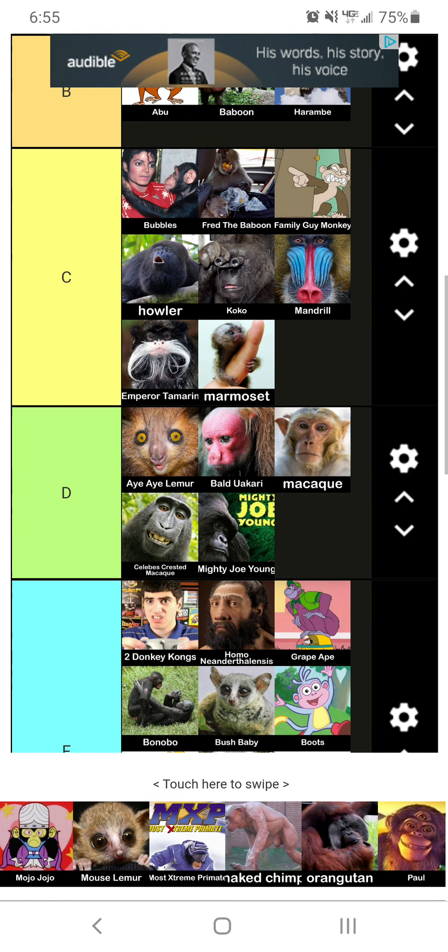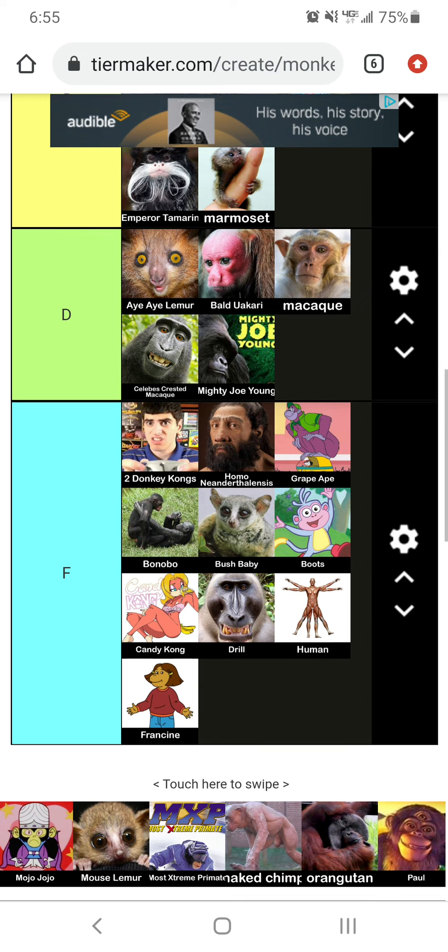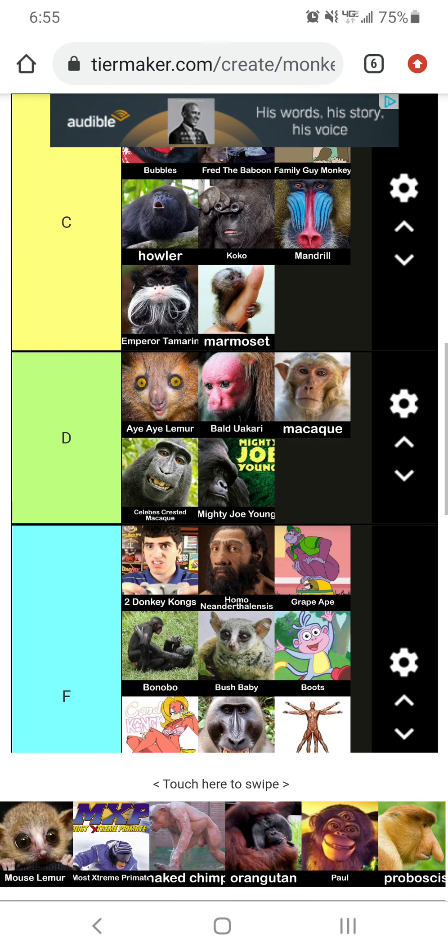Now we got Mojo Jojo. He kind of just messes with little girls a lot — way too much. And I think that's kind of on the sus and weird side. Like, dude, you got to find a new hobby. You shouldn't be fighting little girls, especially when you're losing as well. It's kind of just awkward.